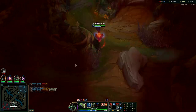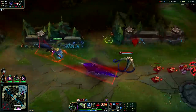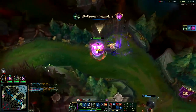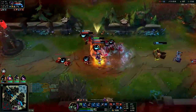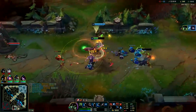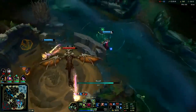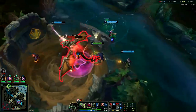Vel'Koz, you know you're dead. You don't have Flash either. I have Ignite — Nimbus Cloak OP! The Nimbus Cloak Ignite let me catch up. If I didn't have the Nimbus Cloak I wouldn't have been able to catch up to him — I only have tier 1 boots and he has tier 2 plus a movement speed item. There would have been no way. Nimbus Cloak Ignite gives you a lot of options if you're ahead. This poor Nocturne, man — he's been getting put through the ringer.